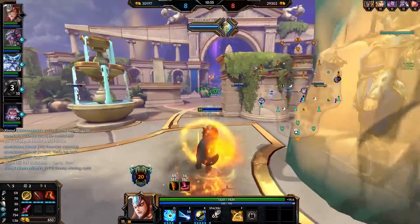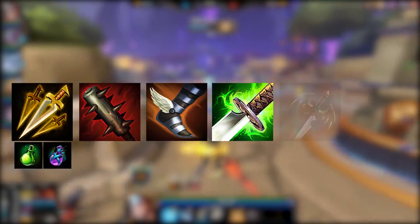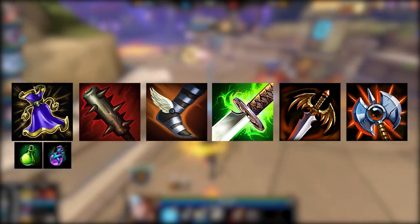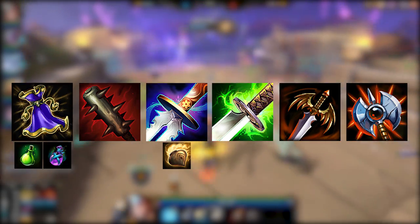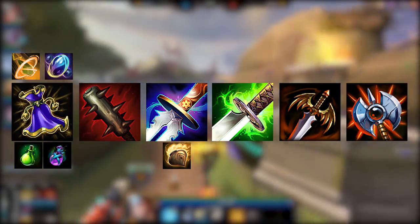For the full jungle build example: start with Assassin's Blessing, Mace, one health and one multi-potion. Grab Talaria Boots, then finish your Mace into the Crusher, then get Stonecutting Sword, Winged Blade, Executioner, sell your blessing for Magi's Cloak, and if the game goes long enough you can replace your boots with Masamune and get the Elixir of Speed. Your two relics for jungle should be Blink and Beads in whichever order you prefer.